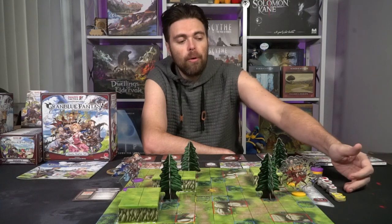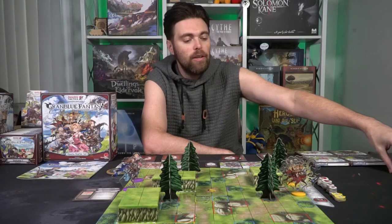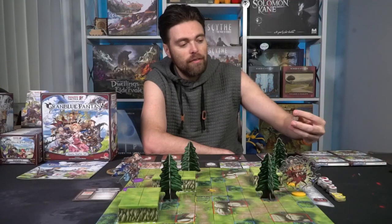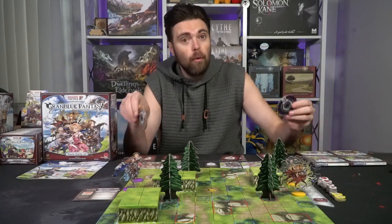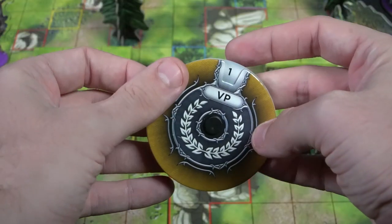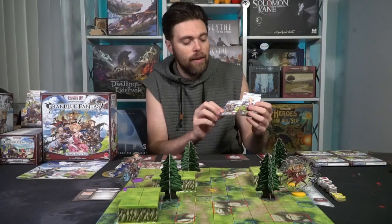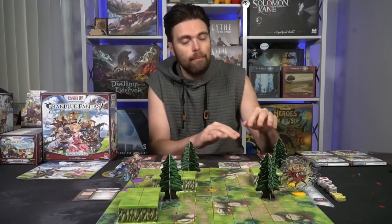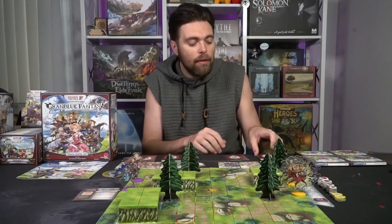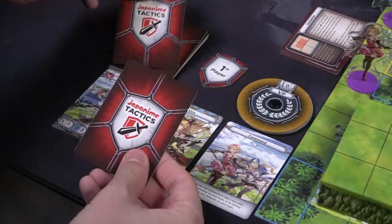Set aside all the damage markers and defense markers within reach of all players. Any additional bases and objective tiles you're not using can be set aside. Give each player a victory point marker starting on zero, then give each player their two character cards — in this case, Deja and Catalina — and a command card. Place those on the board in front of you, shuffle the rest of your deck, draw two, and give the first player marker to whoever you'd like to start.